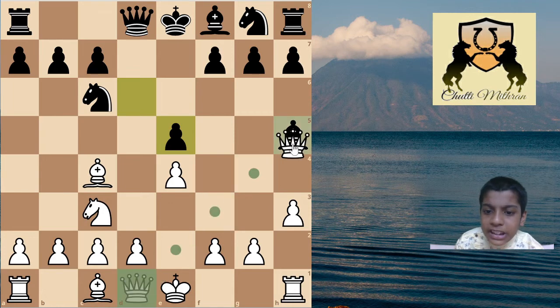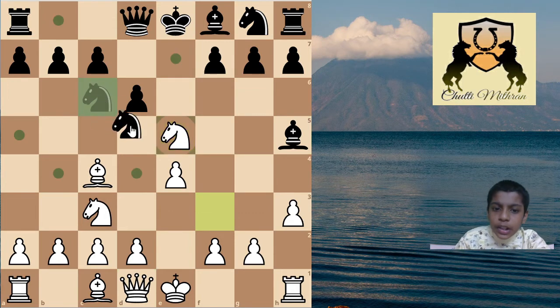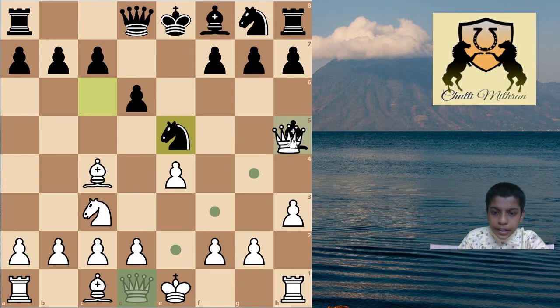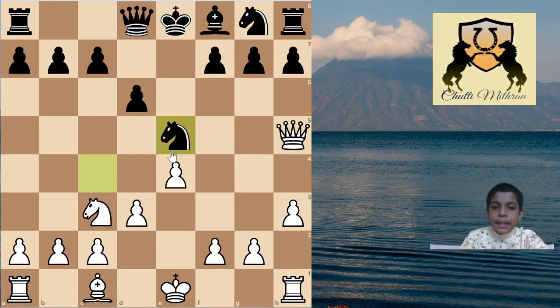If d captures e5, then black just loses a pawn after queen captures h5. So the best way to continue is knight captures e5, and suddenly it seems that white has blundered after queen captures h5 and knight captures c4 - with d3 and knight e5, black appears to be a piece up.